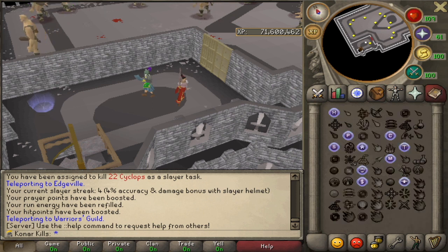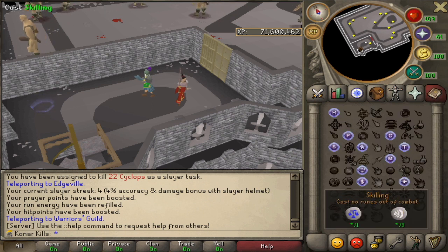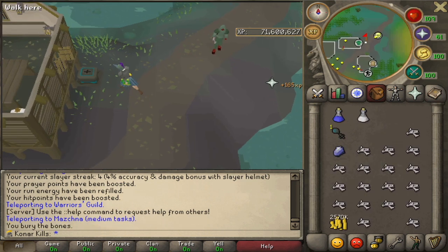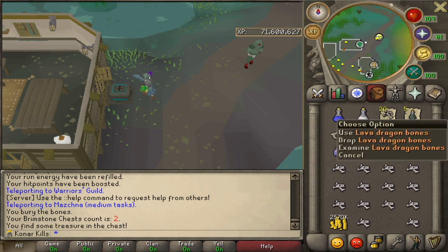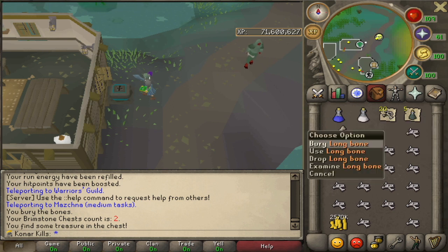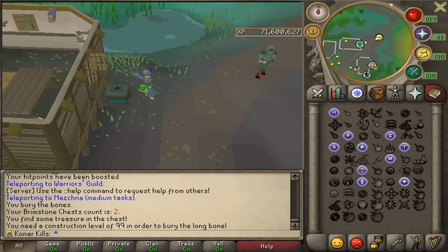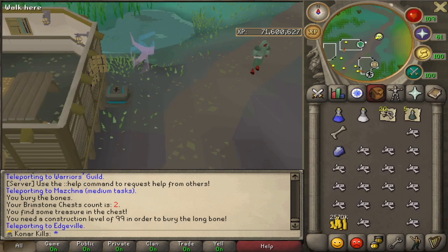What am I doing? I should really open this Brimstone Key as well. Let's do that first and see what we get. More Prayer, some Anti-Venoms, and a Long Bone. I can't use that though - 99 Construction, so that's kind of useless, not going to lie.